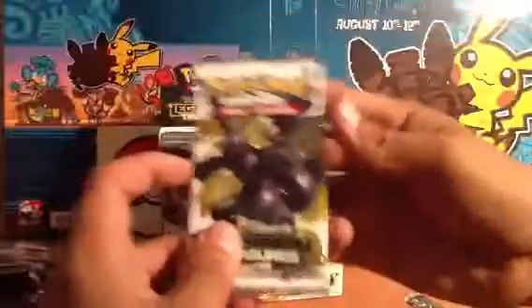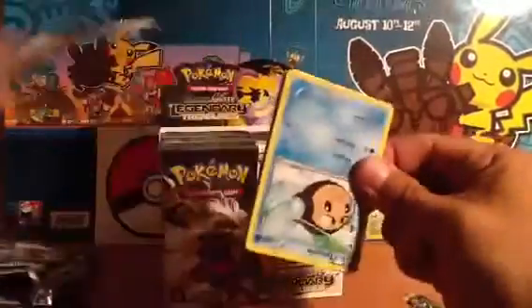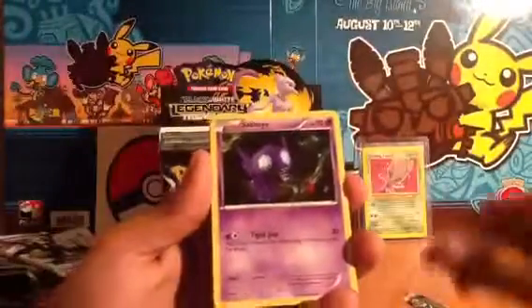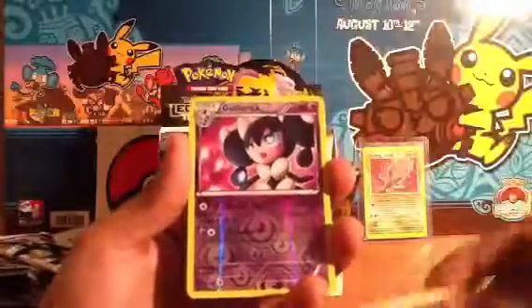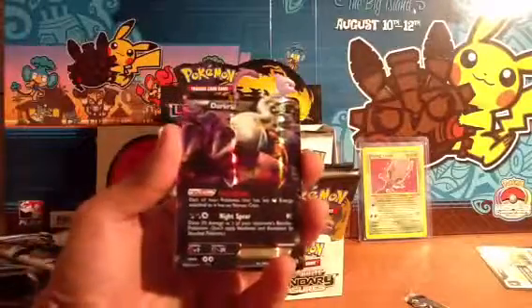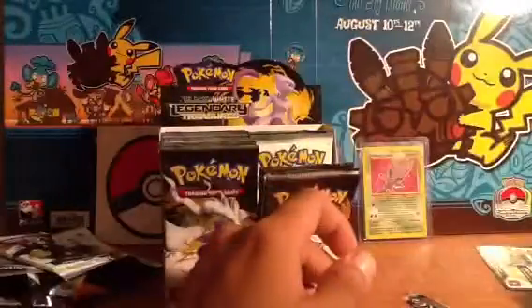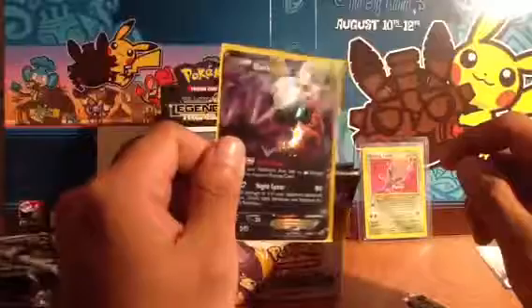Next one — we got a Zekrom pack. I'll start opening up these a little bit quicker since we're going to be hitting a lot of repeats now. We got Bianca, Stabilite, Tepig, Croagunk, Tepig, Gothitea, Gotharita. Oh very nice — a Darkrai EX! Another card that has not gone down in value and this guy is just an amazing tier card. Very awesome, very excited to get him. And we have a Guard Iron, shiny collections, and an Ursaring shiny collections. I'm going to be putting this bad boy in a sleeve. Very awesome Darkrai — very excited to have gotten Darkrai.